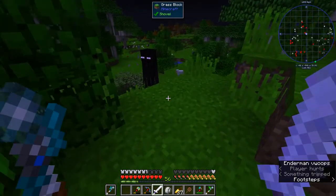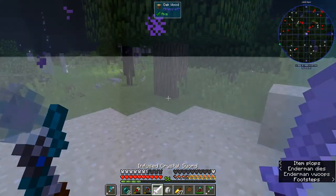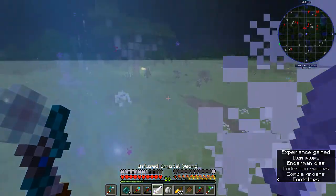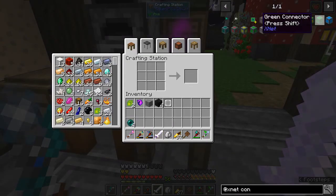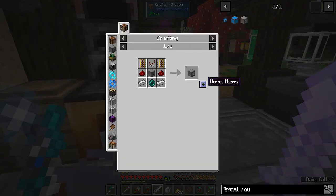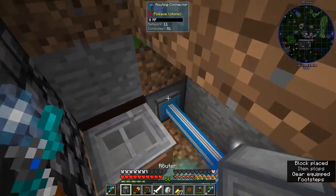Ender pearls. Man, I don't have ender pearls. Let's get the rest of this stuff in place and get it out of my inventory. Then I can go find some ender pearls and we'll be good to go. So the router is going to go onto there, and then I will put a connector here. The router will be there, and then we'll have the connector for this here. What a mess — it's going to work though. Time to go find some endermen. Ooh yeah, I got a pearl. Another pearl. Okie dokie — we got our ender pearls.